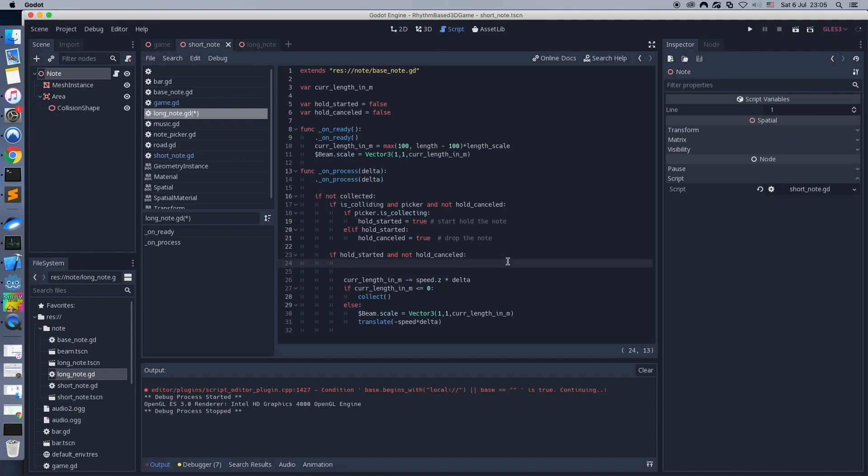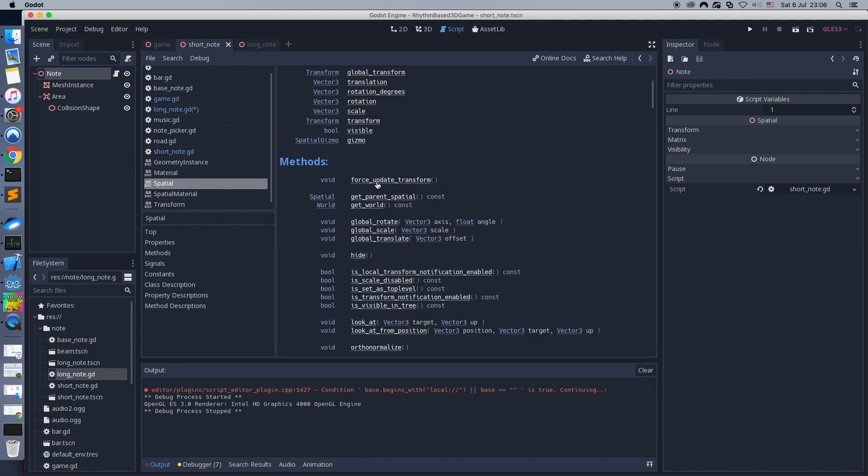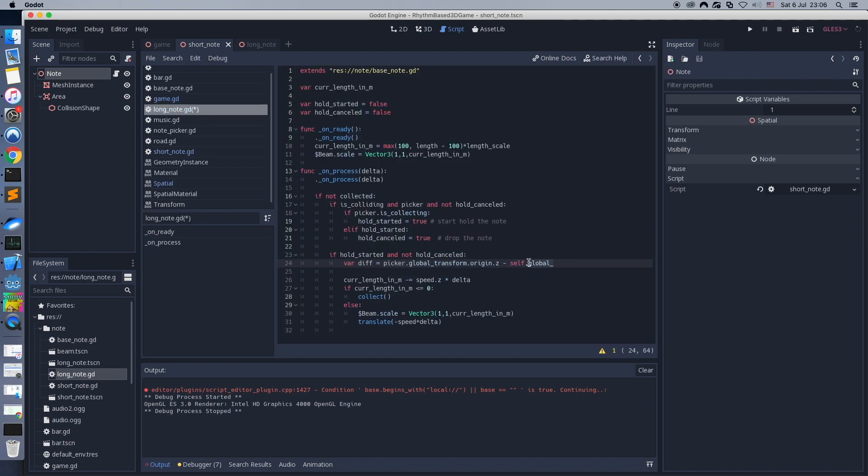Hello guys! First, let's improve the catch note position a little bit. Now it can get stuck in the beginning of the note picker, and that's not good. We check the position difference and stop the note only when the difference is small.